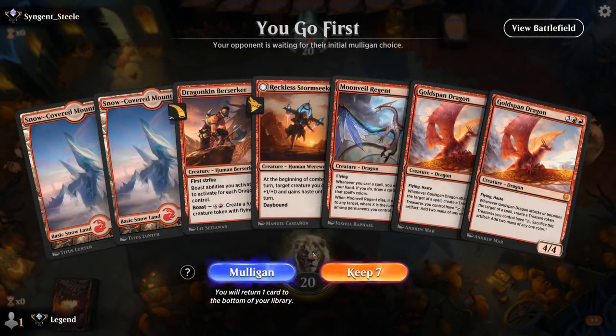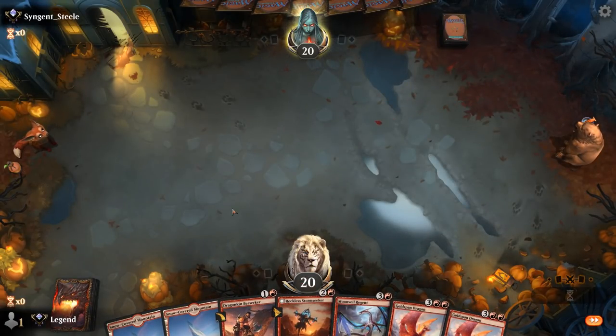We're on the play and our hand is a little bit on the pricey side — I'd need to draw three lands in a row for it to be great, but it would indeed be great. If I don't draw a land: Berserker, one land gives me Stormseeker, or I could draw an Orb which helps me play Regent and Goldspan. I don't love this hand, but I'm going to keep it — between land and Orb we've got a lot of good draws, and some cheaper burn spells could buy time until we get to our dragons.